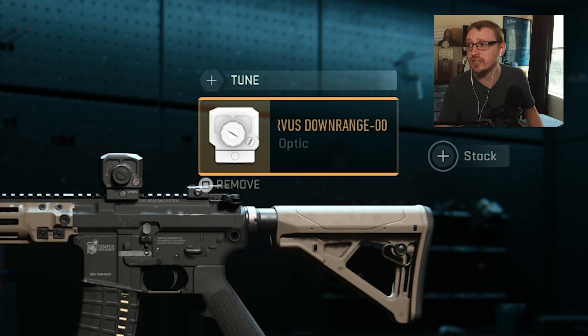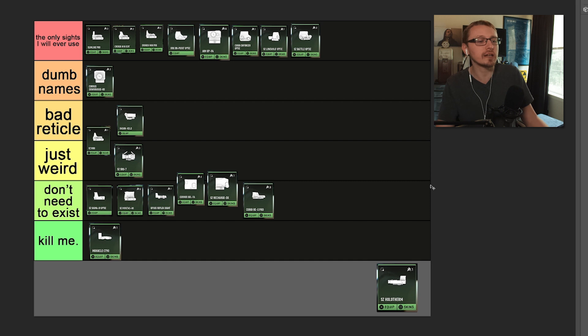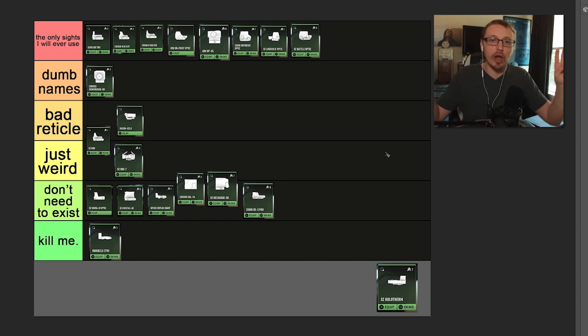This one's bad. Corvus Downrange — all right, I'm putting you in dumb names. I mean, a lot of these can go in dumb names. Downrange, Monocle — honestly, every single one deserves to be in dumb names. Corvus Downrange, like you're just picking terminology out of a hat.